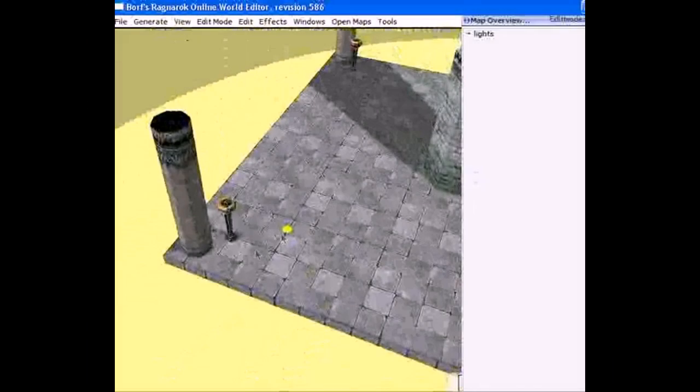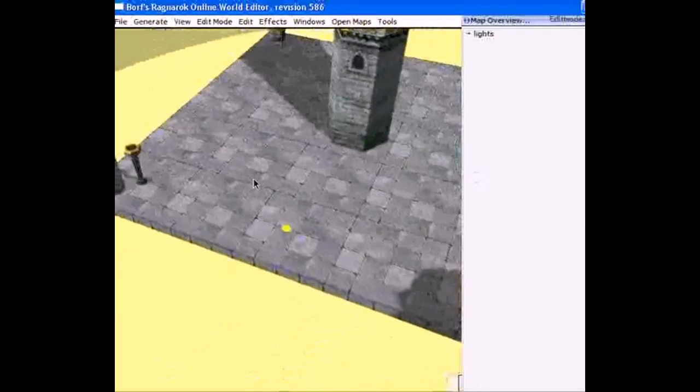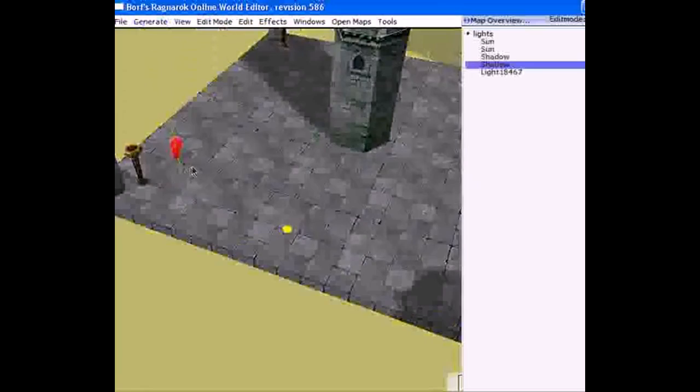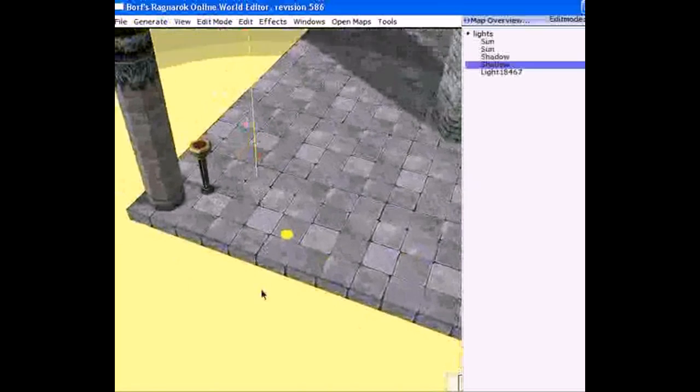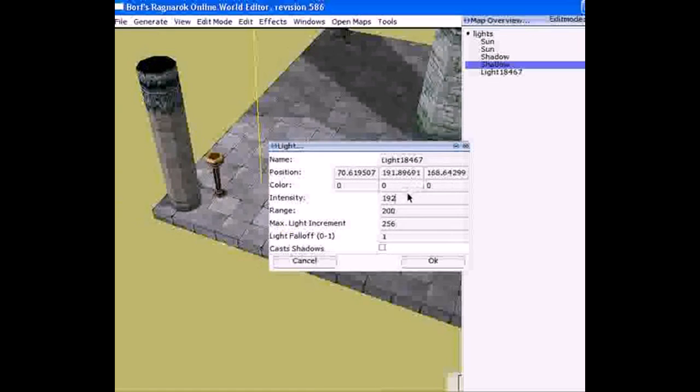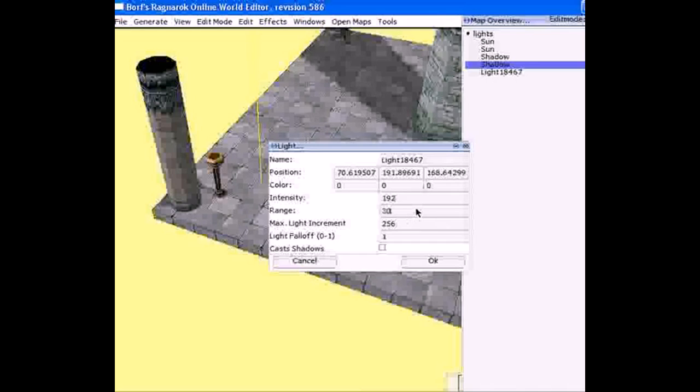Now we're going to move into adding color to lights. Let's make color for these torches, because when it comes to effects editing we're going to need the lights to match with the effect. For a torch, make sure the intensities remain at 192 — anything that has nothing to do with shadows or suns stays at 192. You can certainly light up your map with colors.